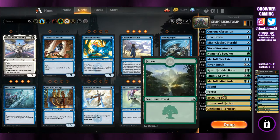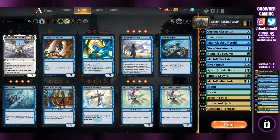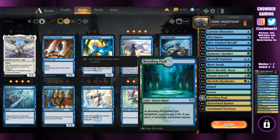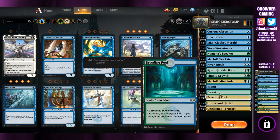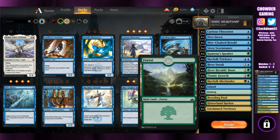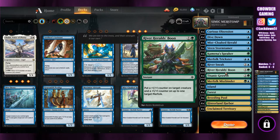First thing I fixed: the mana base. It needed to be done. I finally unlocked some more wild cards. So we've got 4 Unclaimed Territories, 4 Interlearn Harbors, 3 Breeding Pools — could add a 4th but I don't have a rare right now — 4 Forests, 6 Islands. We don't have a ton of green to play but we do need a little bit to splash in there.